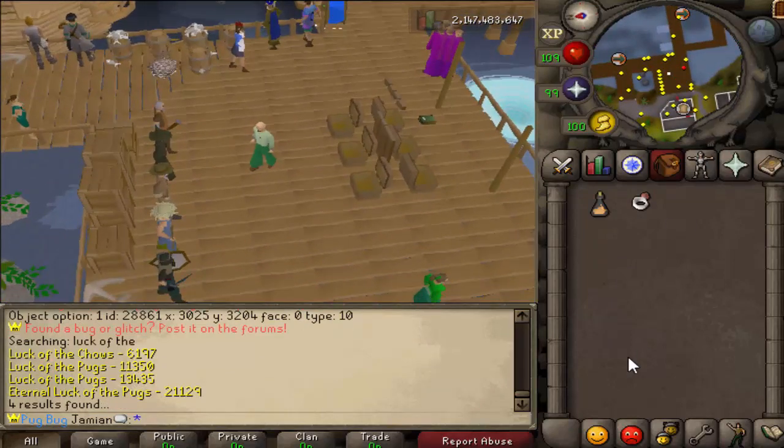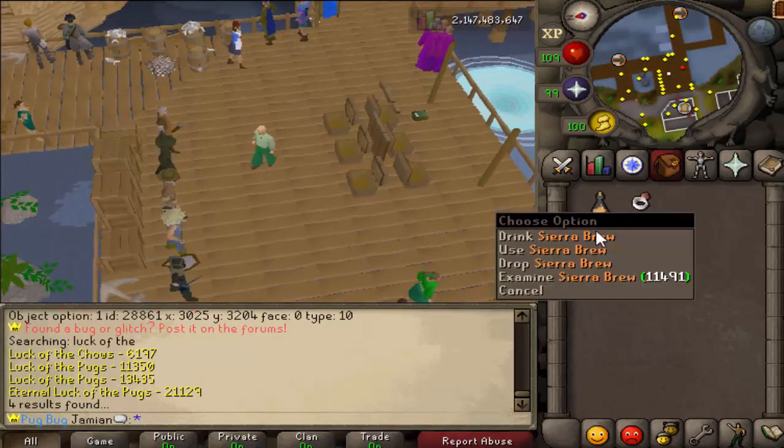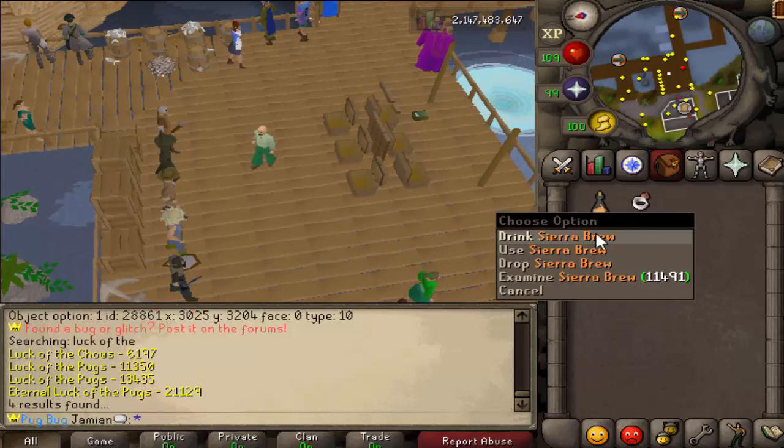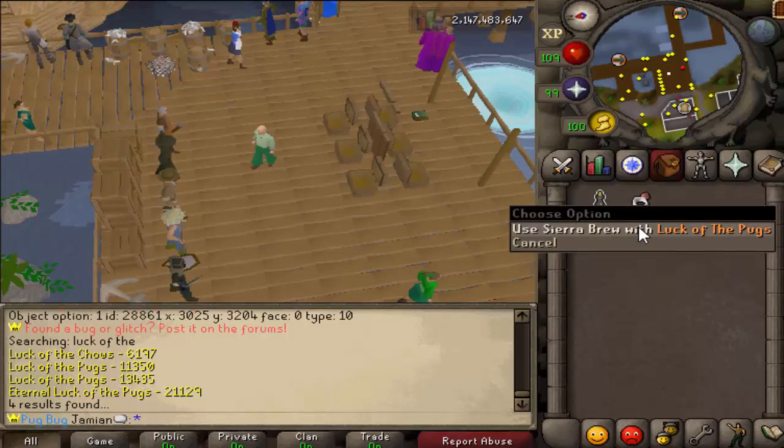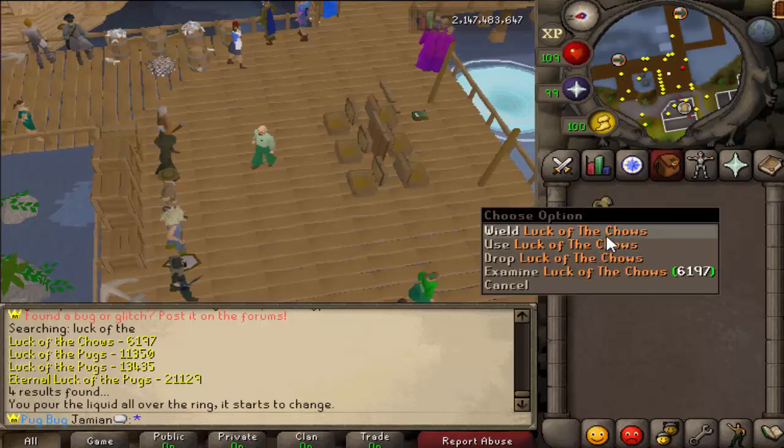I know I explained this a little bit in the last video, but I figured I'll go more into it. So this is the actual loot you're looking for — it's called Sierra Brew. It's not a potion. I forgot to add an option that said don't drink this, but whatever. What you're going to do is use it on your Luck of the Pugs, and you create the best ring — the Luck of the Chows.